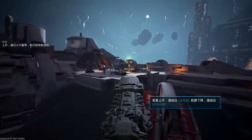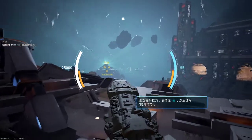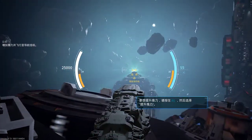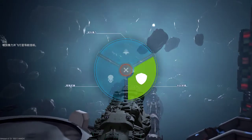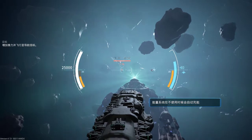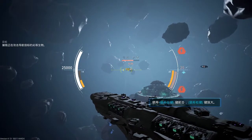Danger zone successfully cleared. Primary ship capabilities online, Captain. Firing thrusters. Aye aye, Captain. Don't be afraid, get closer to Akasti. Akasti's being buzzed by some crittins. Go swat those flies buzzing round my nav beacon. Got it.